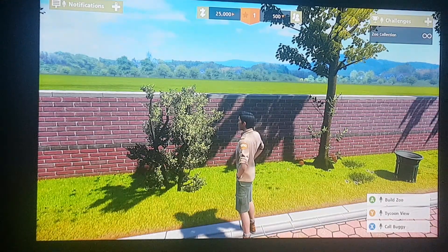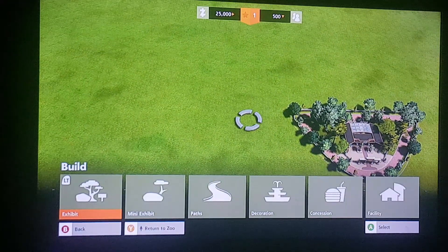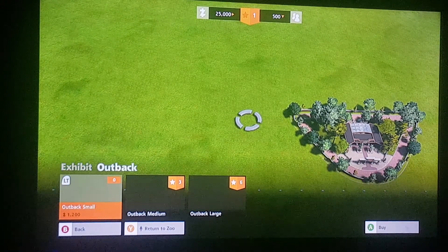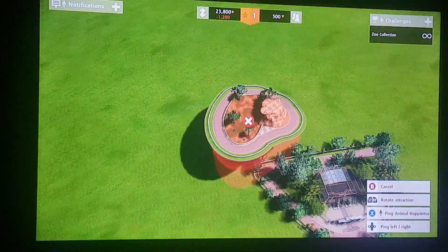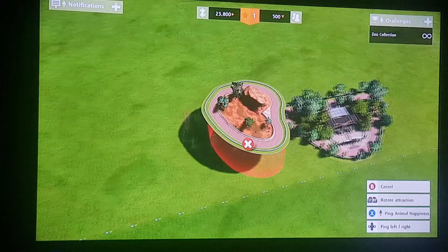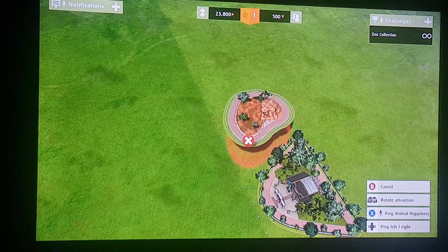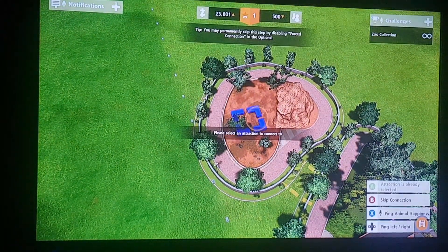Okay, I'm going to press Y. So now we're in the sky. Let's see what I want to build. Let's start with an exhibit. This one's good. Let me do a little rotate. Now that should look good right there. There we go.